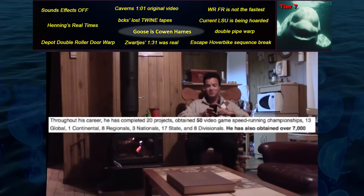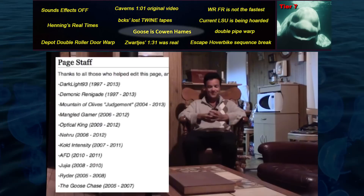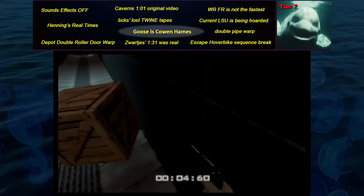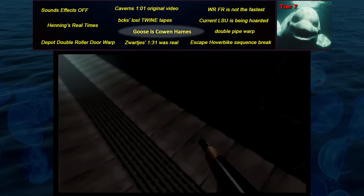Goose is Cowan Hames is a theory that I'm the one behind the DarkLight93 speedrun wiki page — this isn't true at all. We know the real DarkLight93, who claims he and his pals would spend their middle American teenage ennui by creating a ridiculous speedrun wiki page full of absurd claims. But it does bring up a question of ethics around storytelling YouTube creators, especially those who are the primary source of much of their content. Any of us could create some kind of absurd character whom we farm for content despite none of it being real, and the audience would likely be none the wiser.